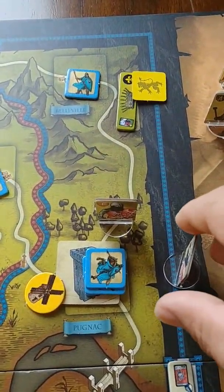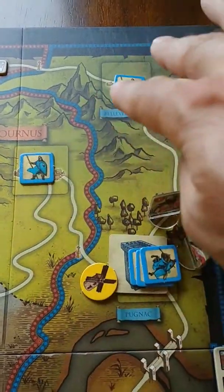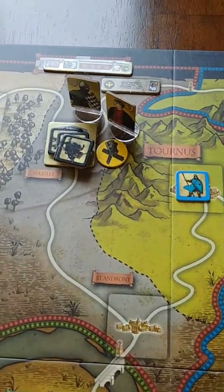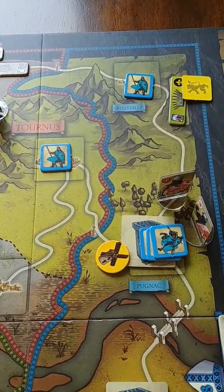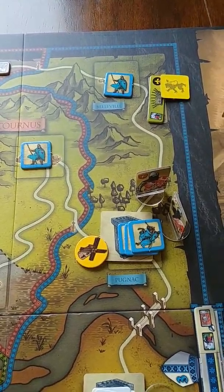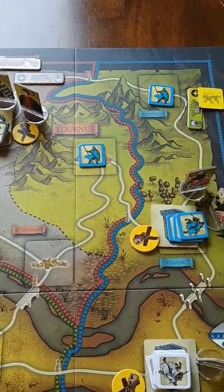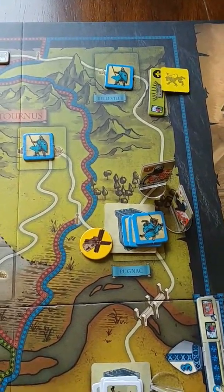Both lords are now together in the stronghold, relatively safe. While black up here could go after their men-at-arms, blue would have a decent counter-response - they could build troops there, build a stack, and go after them. So they feel that's the best position.